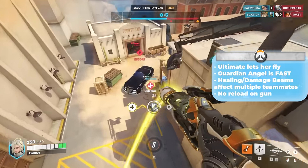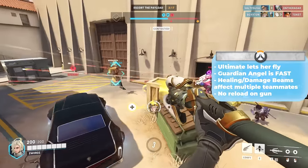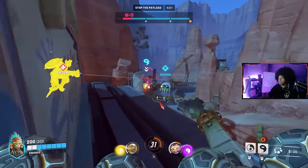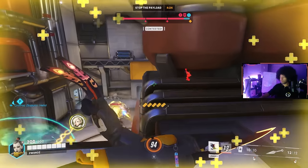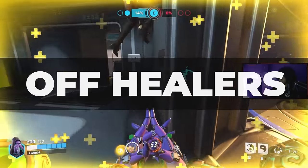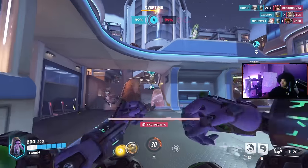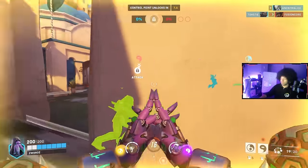Main healers are primarily here to keep their team alive and are the last line of support when teammates are in critical condition. Next we have off healers — heroes that offer more utility or value beyond just healing. These heroes may not output as much healing as main healers but provide enough utility to be an asset. First, let's talk about Zenyatta, our favorite Omnic Monk. He is a monster in the right hands and a good support hero to have on your team if you're playing DPS.